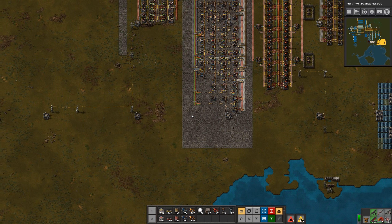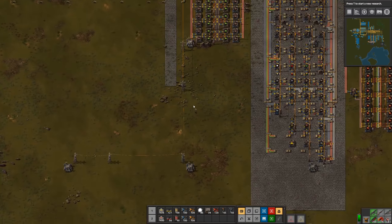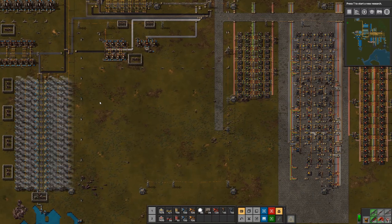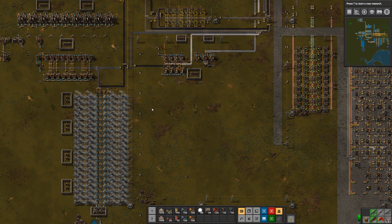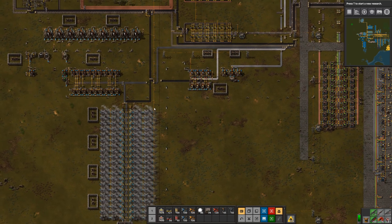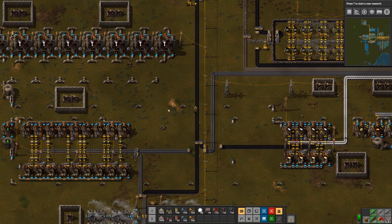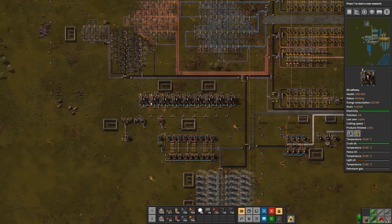We talked about building a defensive wall in the last episode, but I think before I do that, I want to upgrade to advanced oil processing over here. So let's do that first, and then we'll start working on a wall — and we're going to build a wall that even Donald Trump would be proud of.